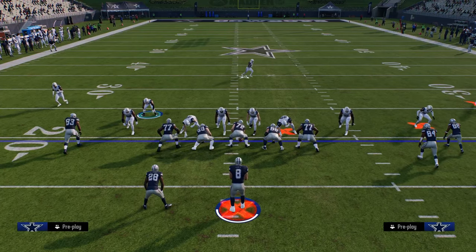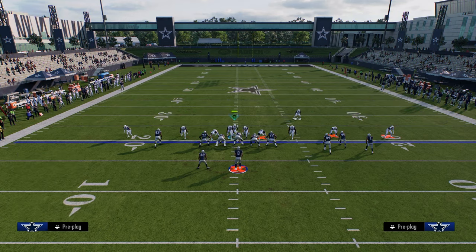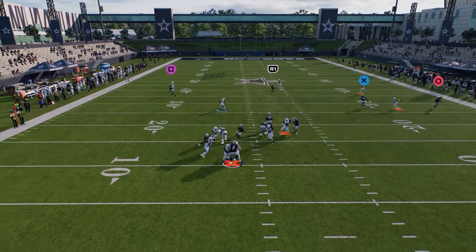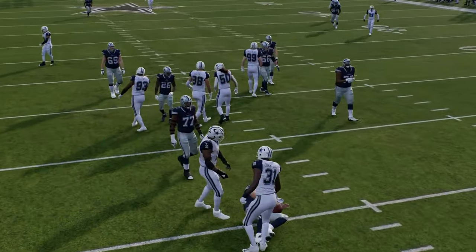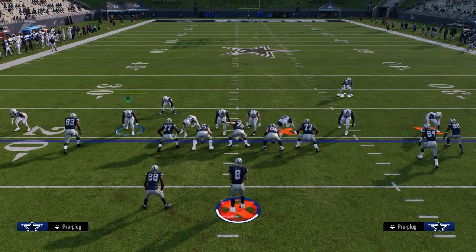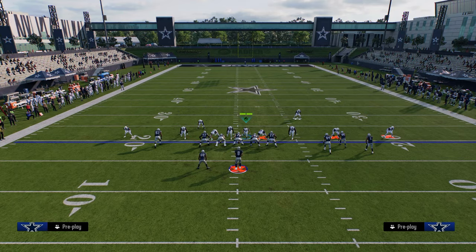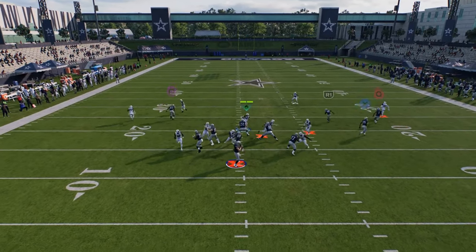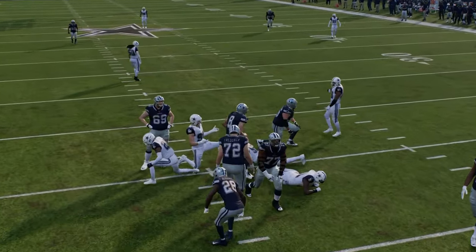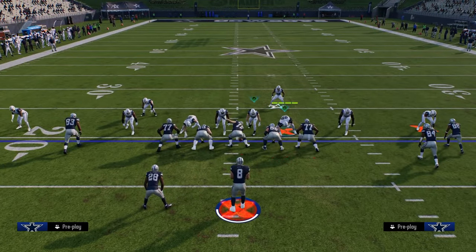Now let me show you the send 6. There are a couple of ways to send 6 from this. One way is to just blitz the linebackers and it's going to come in against a blocked running back. I think it's a really good way to send 6, but it does require you to user the safety. If you don't want to user the safety, you can user this and actually send the slot corner — that slot corner will come in free on a send 6, forcing your opponent to respect the threat of a send 6 at any point.